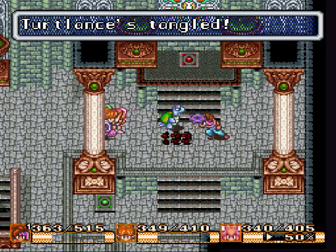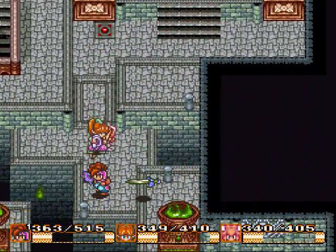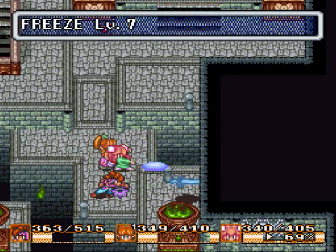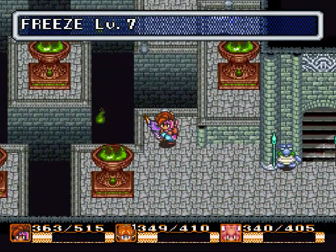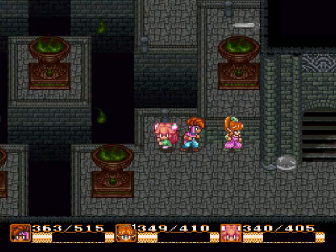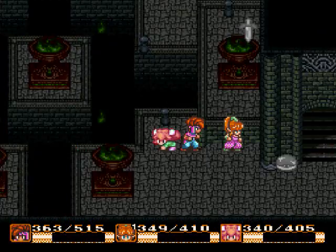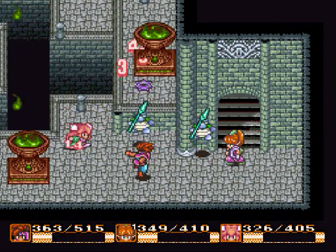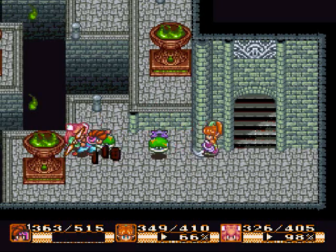That happens sometimes when you're spamming magics, obviously. We've seen it a couple times now. How did you get up there? I don't know — somebody must have just put him up there. Did Freeze go? Yes, it did. I want Sword of Death. Murder you two morons and we'll be good to go here.